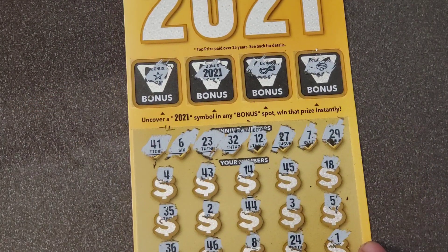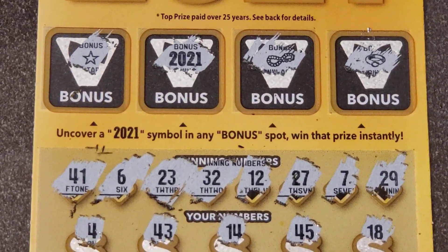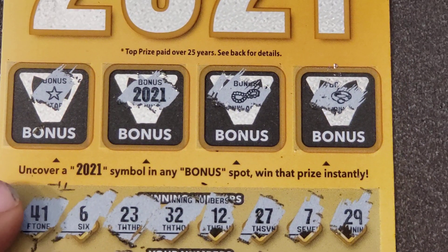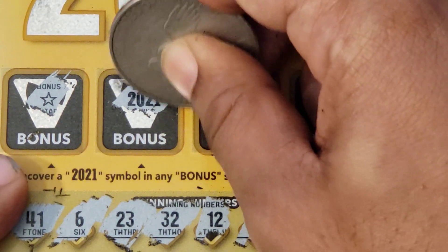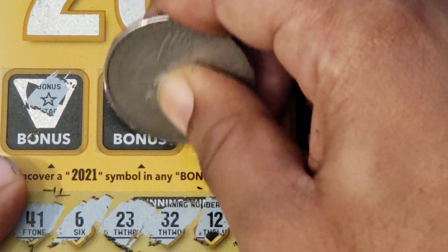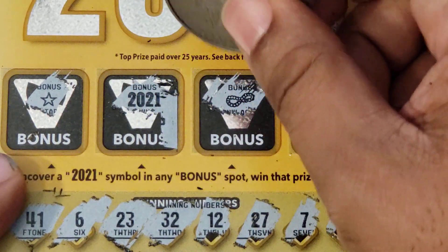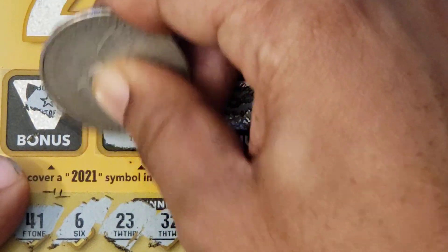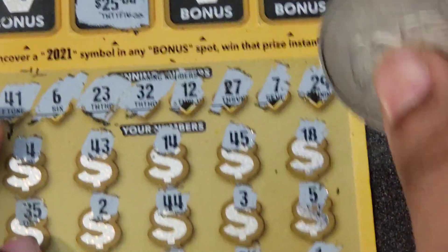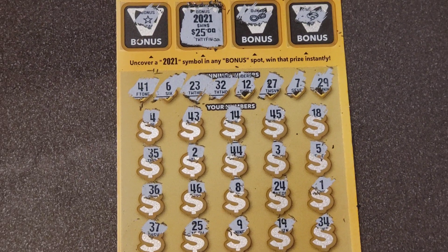Just the bonus-type win up top. Let me zoom in — let's sneak up on this bad boy, hopefully it's something nice. It's a beautiful looking symbol too. Small zeros... for $25! Well, it's a nice one, we'll take it. $25 back — and my first time finding that bonus symbol up there too!